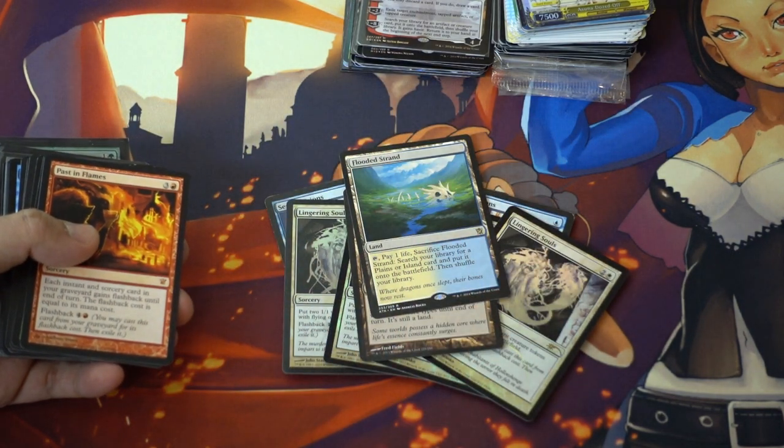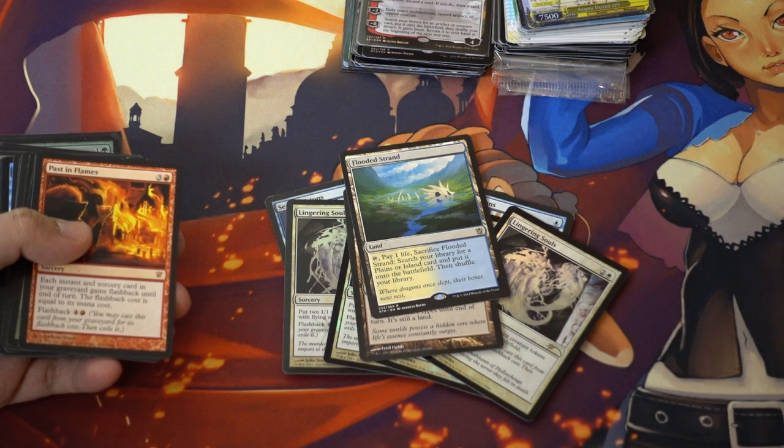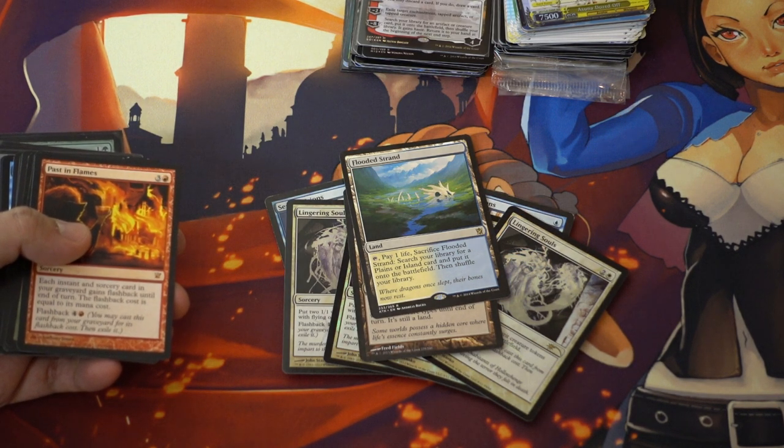Fetchlands are very good to pick up right now. Extremely affordable, and regardless of whether it's Eternal, Modern, or Legacy, Fetchlands will always have value.